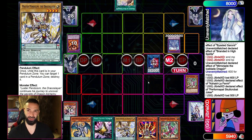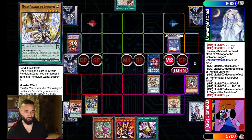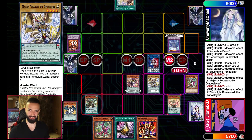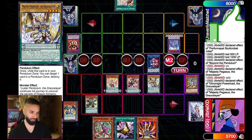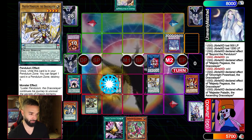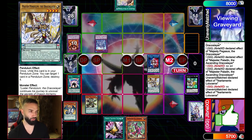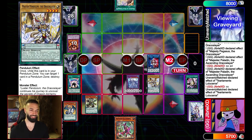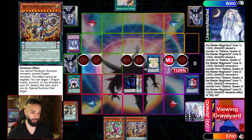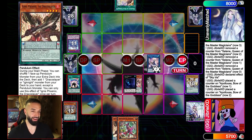This deck is too powerful going second — look at this. We didn't even use Talents yet. We baited him into using Talents just to Talents his own board — too good. We get a bunch of free value and at the end of the Battle Phase: Dweller — GG.